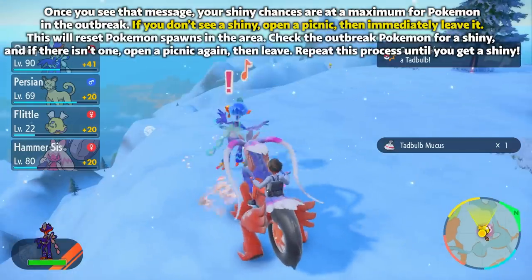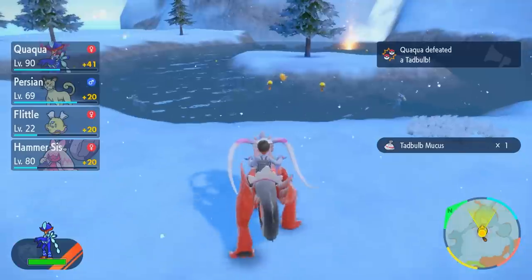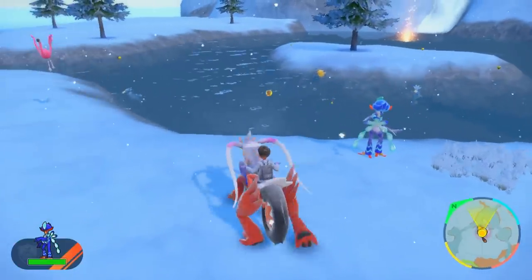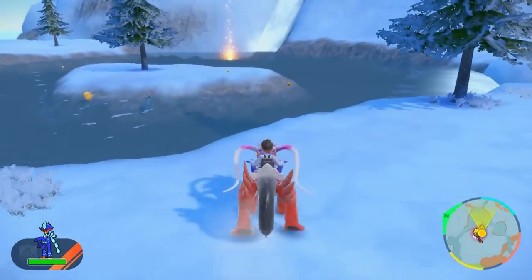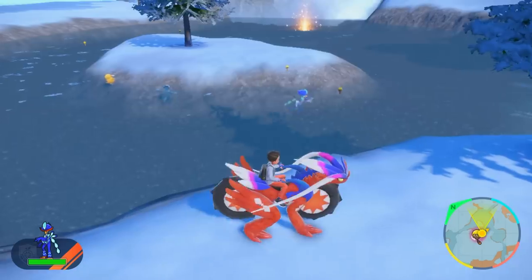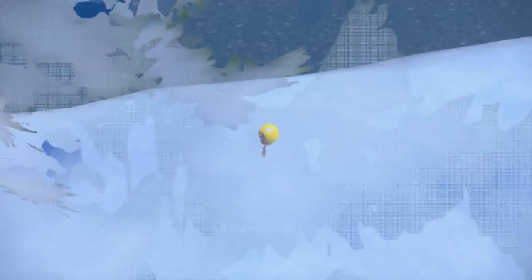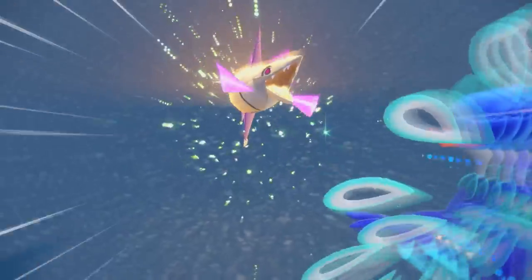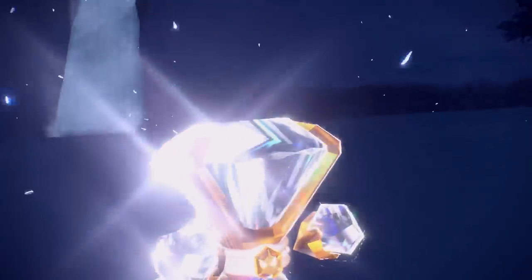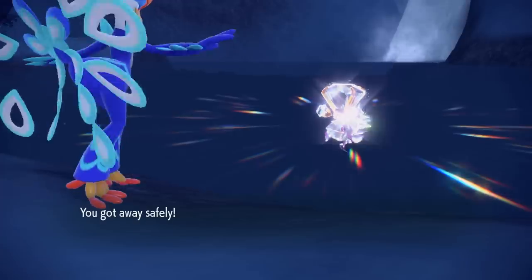If something goes wrong, you can reset your game and the shiny should still be there. The scary thing is when you reopen the game, you might not see the shiny right in front of you — the shiny may have moved to a different location, but it will still be there in the outbreak. Both times I've done this: the first time with Tatsugiri, it knew Memento and knocked itself out. I reloaded the game and it wasn't in front of me anymore, but I looked around and eventually found it in the area. So if you reset and don't see the shiny immediately, just keep your cool and keep looking.